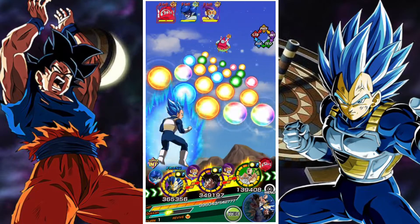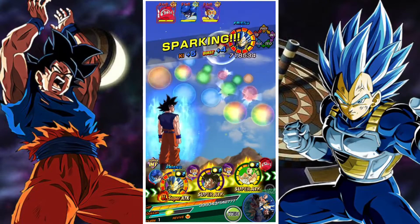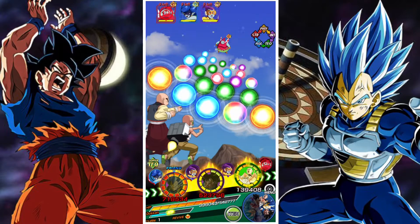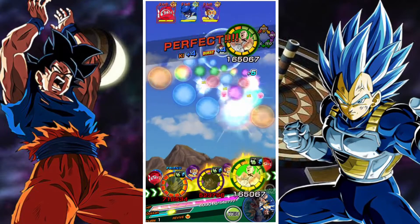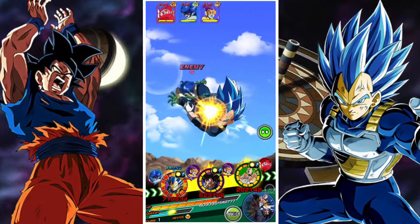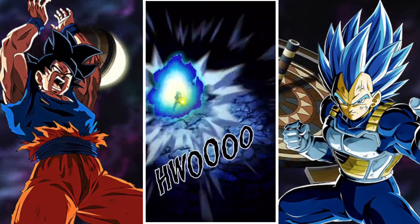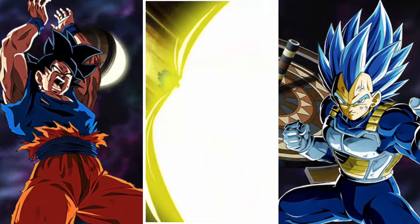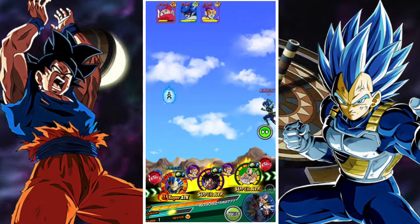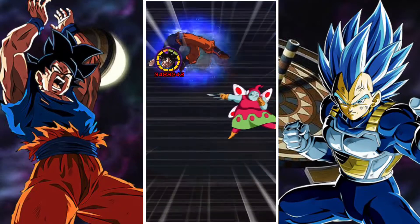Then the two final units are the EZA SSB Evolved Vegeta — Super Saiyan God Evolved Vegeta — he's very good. He's got defense of 100%, fires off multiple attacks, and raises his defense with all of his attacks; very, very strong. And then INT Goku as well — just a very simple, very good unit to use. He transforms when below 50%, giving you that full turn of evasion, and he also does a lot of damage himself. He's a super solid unit.